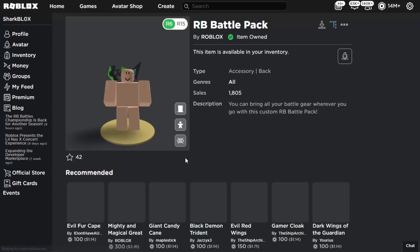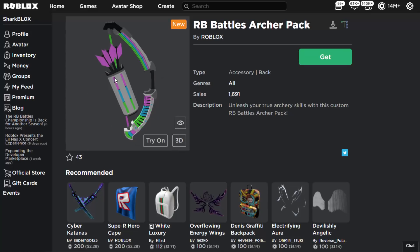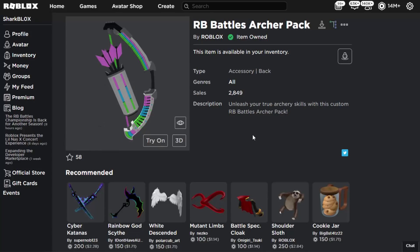We've also got the second one, which is the Bow and Arrow or the Archer Pack. This one looks pretty cool as well — also a free accessory, and it's going to be very popular. Get it while it's still on sale; I don't know if it's going to go off sale fairly soon, so make sure to go ahead and take it.